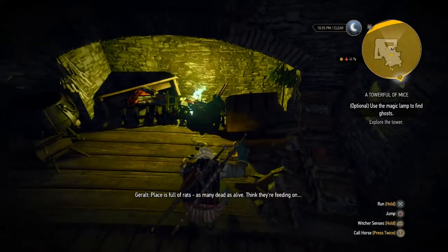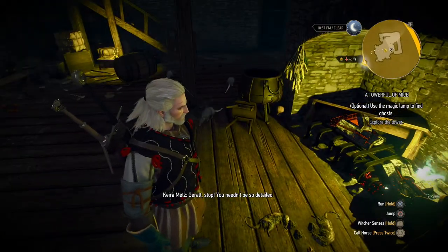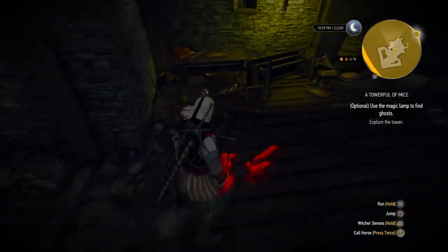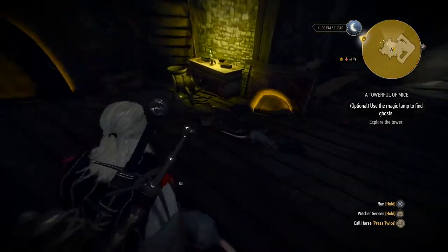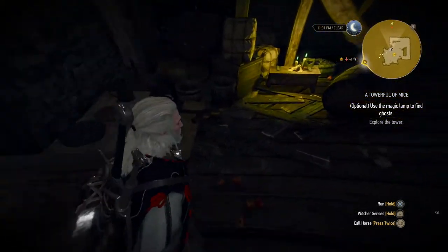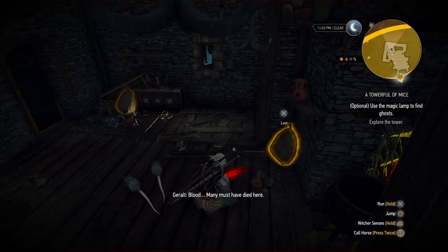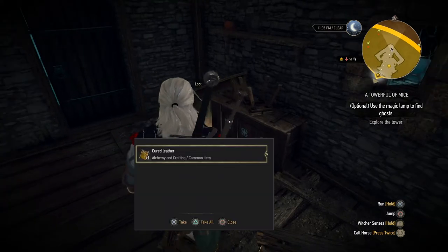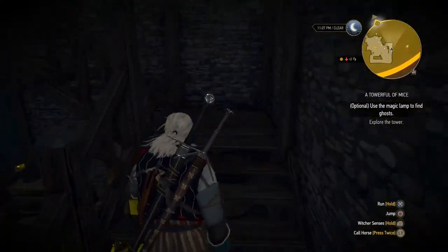Let's start examining here. Rats — as many dead as alive. I think they're feeding on... And that's another bit of banter. More flawless amethyst — the gems are lying around here. There's another scratch here where the noble died; many must have died here. And then we hear this banging, which is not really normal.